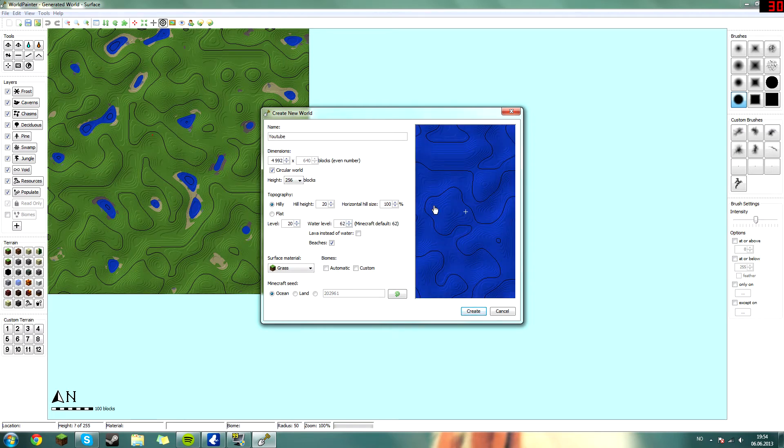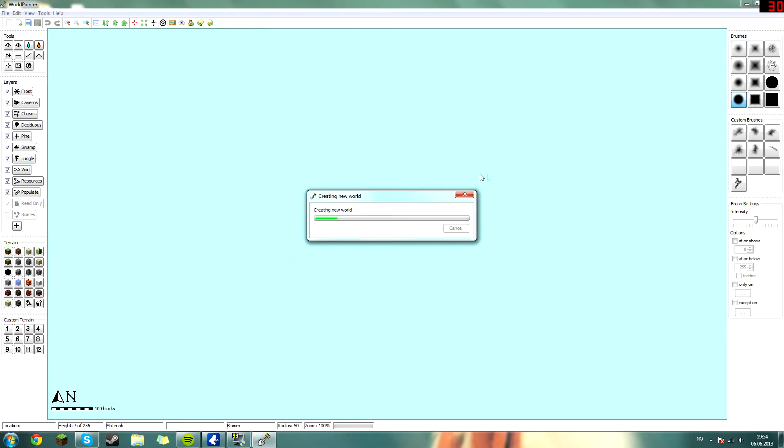Set the ground level to 20 and the water level to 45. Then you should hit the Create button.